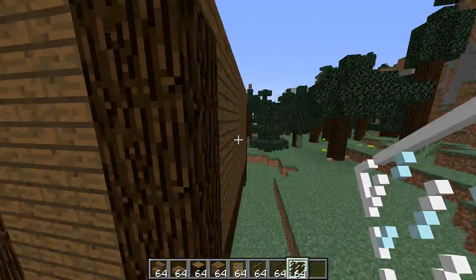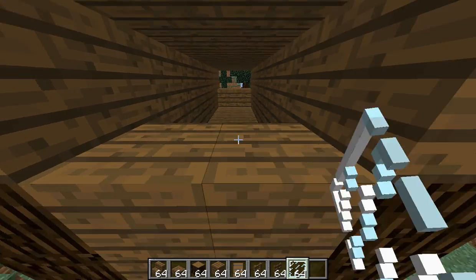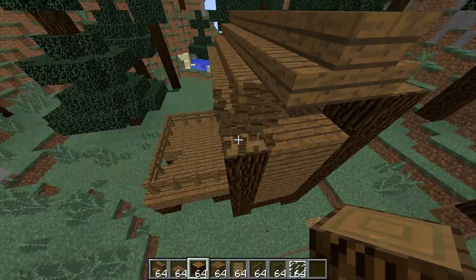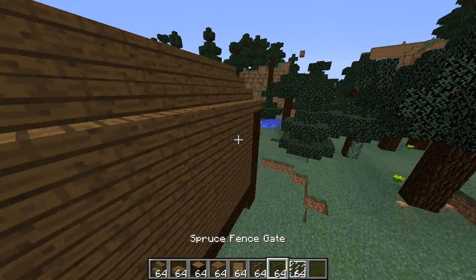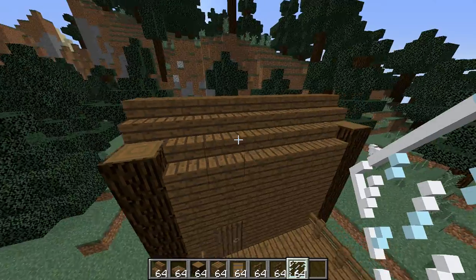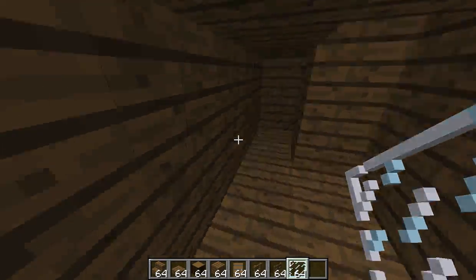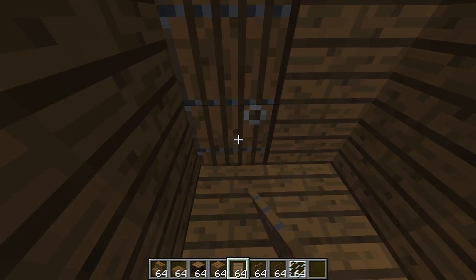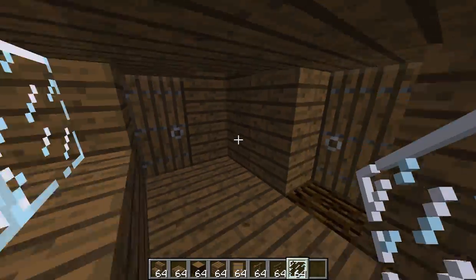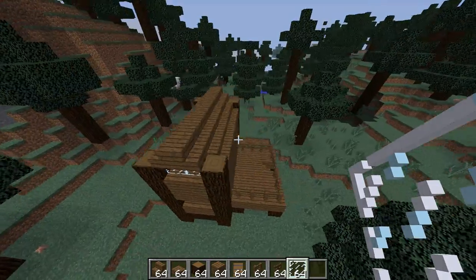Put some window panes right there. You don't connect - that's the weirdest thing I've ever seen. So maybe you have to keep your logs right there like that in order for the window panes to work perfectly. There you go - there is your tiny house. Now let's open it up, make it a little bit brighter in here. There's your windows. A small little house doesn't take a lot of resources, just some wood.